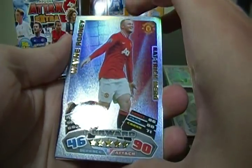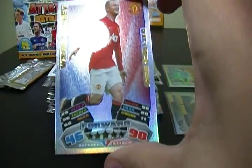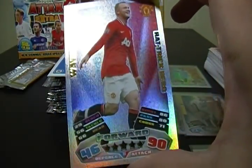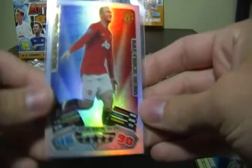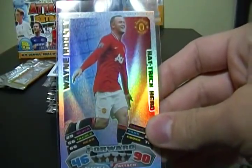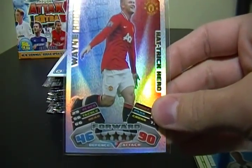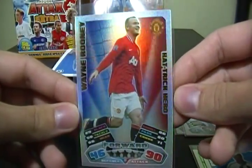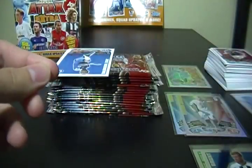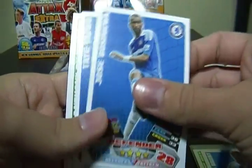If you want to see me stumble with names you can watch my past Match Attax videos, but here's a very nice pull — a Wayne Rooney Hat Trick Hero, a name I actually do know. The Hat Trick Heroes are the second rarest insert, I believe, at one in 13 packets. That's the second rarest insert behind 100 Club, which we've already got one of in this box — very nice pull. That's our third Hat Trick Hero.